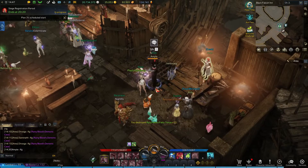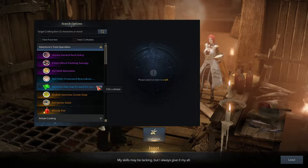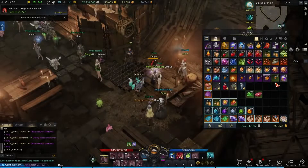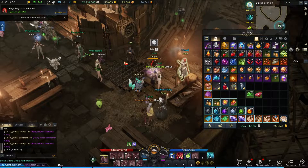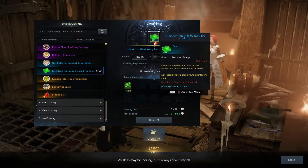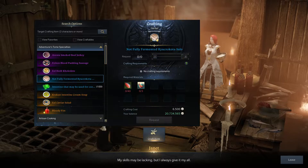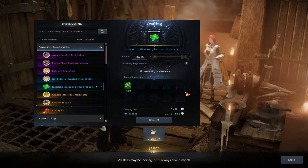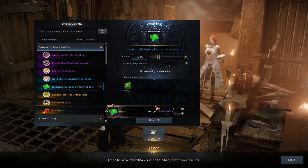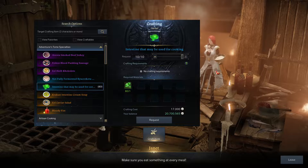This is just going to sit here for two and a half hours and I'm going to go back to farming intestines. I've collected a hundred intestines - took me about 20 to 30 minutes. You are meant to craft the blue which is guaranteed, but you want to crit to get the purples. I need 10 of those.